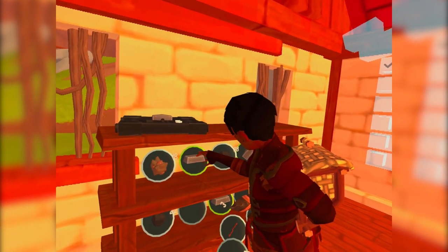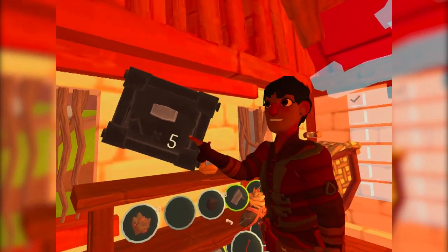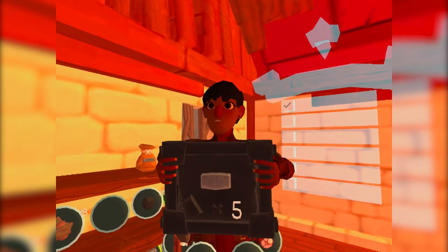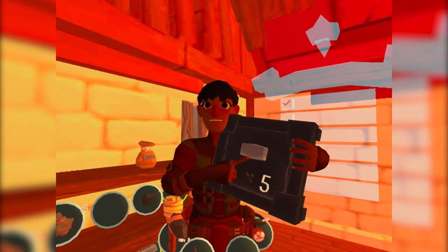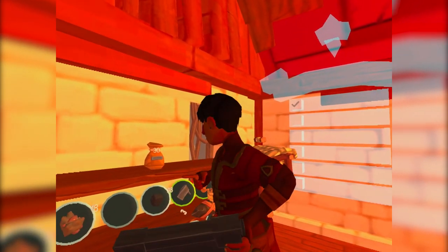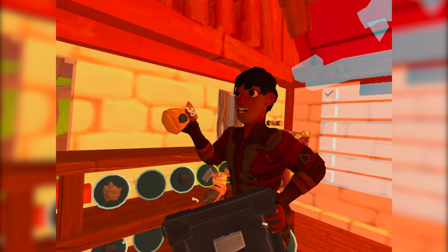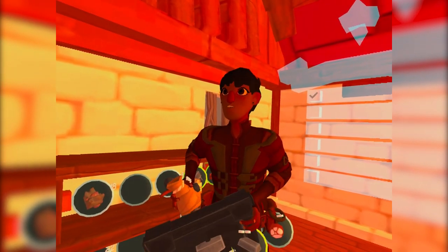I've already prepared some ingots for us so we can go straight to making this hammer. This here is a mold — it's found in loot and allows you to create a big chunk of iron hammer head. It costs five ingots, and we're going to be placing that in the smelter to create that recipe. I've got my ingots stored in my belt. We also need some fuel — we've collected some coal, and we're going to use that to fuel the smelter.